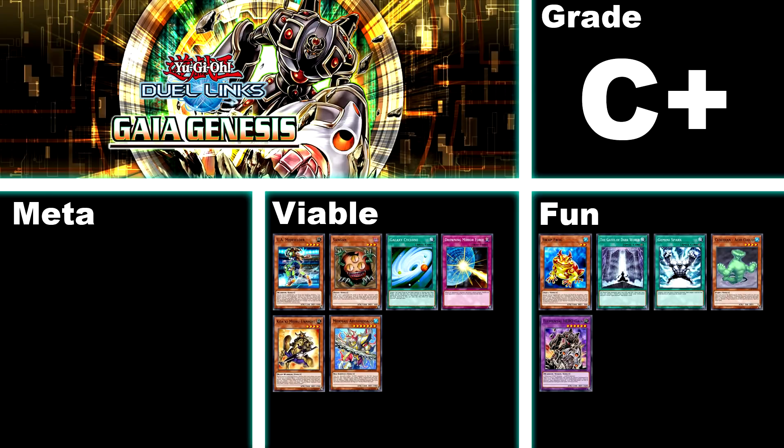The 27th box is Gaia Genesis, C+. No meta-relevant cards here, but a ton of viable archetypes. This box contains the majority of Ultra Athlete, Mermail, and Quacky Meru, which was once one of the absolute best decks in the game — but all three archetypes need further support from other boxes. It also comes with Galaxy Cyclone and Drowning Mirror Force, which are both fantastic cards usable in almost any deck, as well as Sangen, a great searcher card. This box will give you the basis for a lot of decent decks and a couple of nice staples.